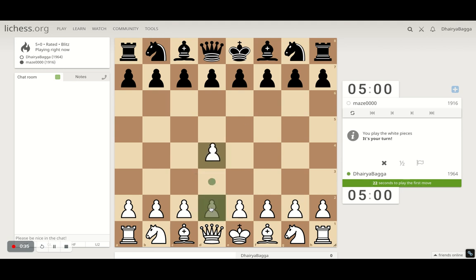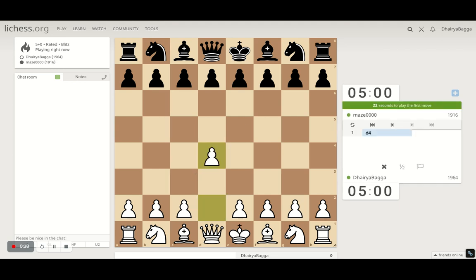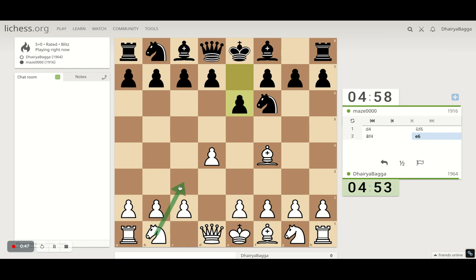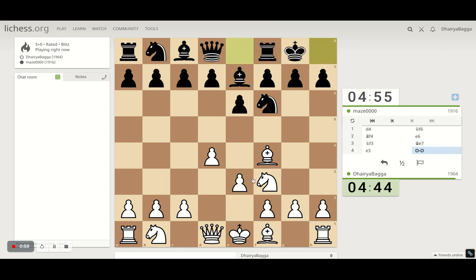Got the white pieces. I will play the London system setup which starts off with d4 followed by Bishop on f4. I can consider playing the Jobava as well with the Knight, but if he pins my Knight then I don't want that to happen, so I will just wait for him to develop his Bishop. Developing the Knight on f3, pawn e3. Let's play a3 — that helps us play the next move which is Knight to c3.